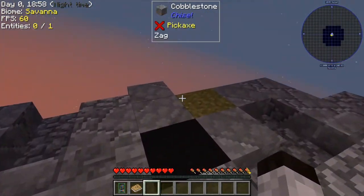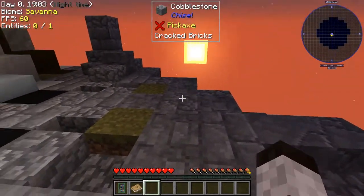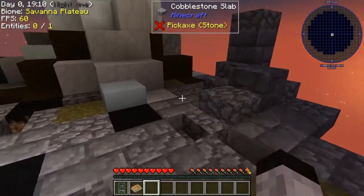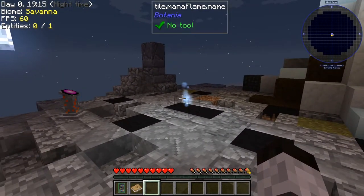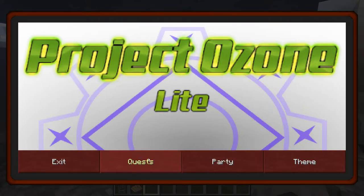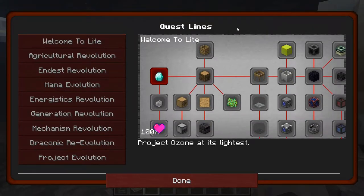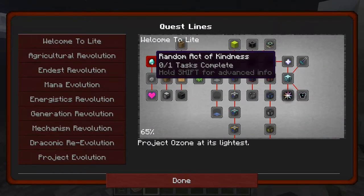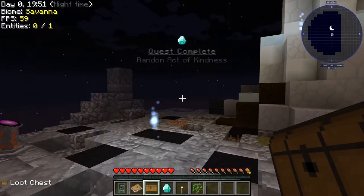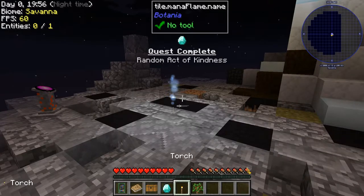We're being transported to the island. The biome type is savannah — it looks pretty cool, the green is a bit icky but that's okay. This modpack has a lot of quests. If I go into the quest area and go to the first tab 'Welcome to Light,' you can see the only one we're currently working on is 'Random Acts of Kindness,' which gives us our starting items. You check the box, claim the loot box — doesn't matter which one — and the quest is complete.